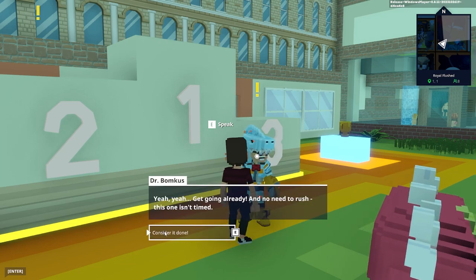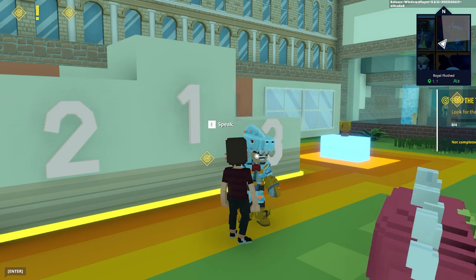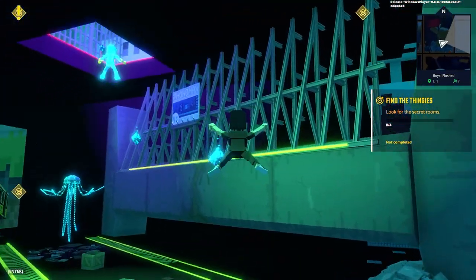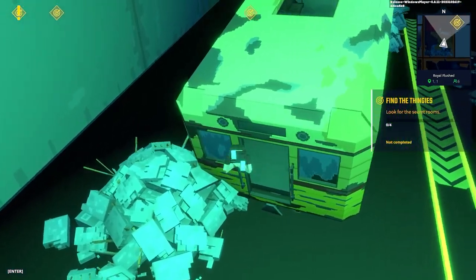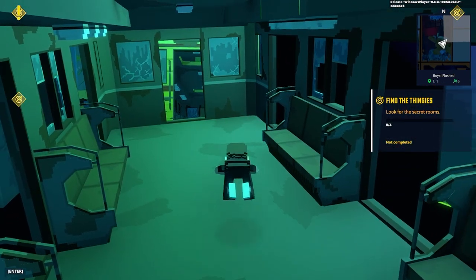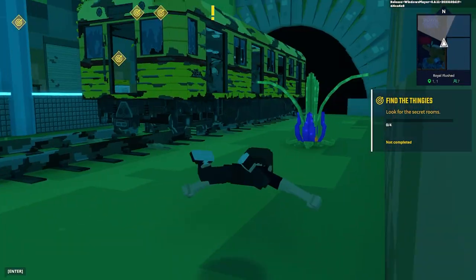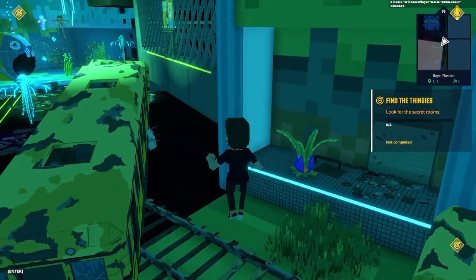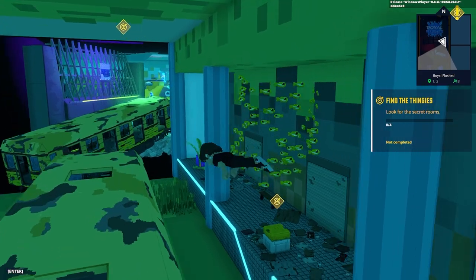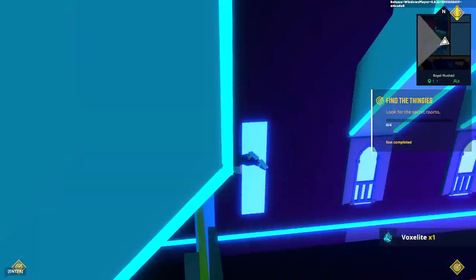He wants us to do a challenge — find secret rooms, basically empty rooms. If I were to make a secret room in this map, I would make it inside of this bus. We literally got an underwater bus over here — does this count as a secret room? This is mad cool — this is way better than anything I built on the Sandbox, it really does show you how powerful it is. Wait, it's a train, not a bus — there's definitely no secret room in here.